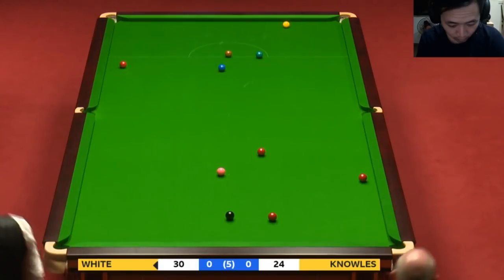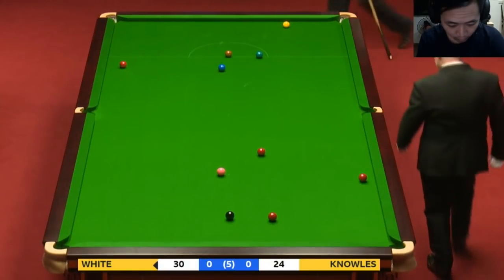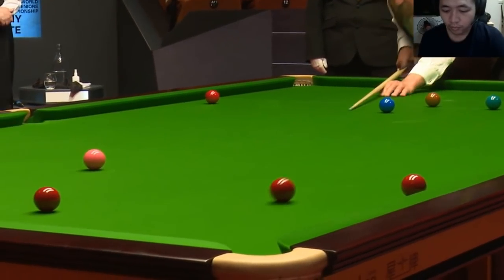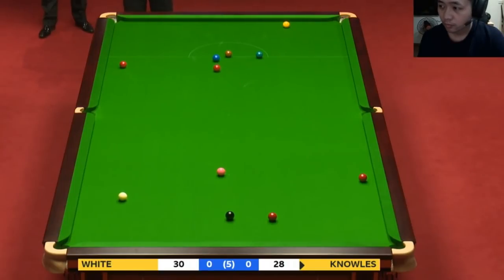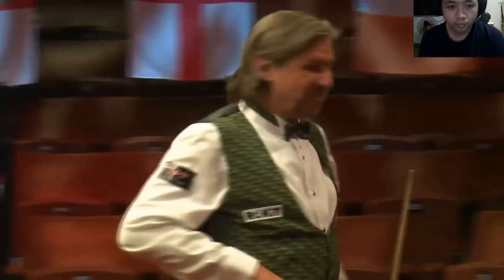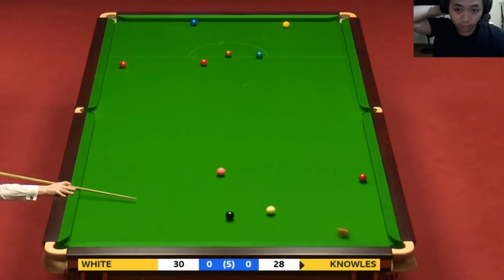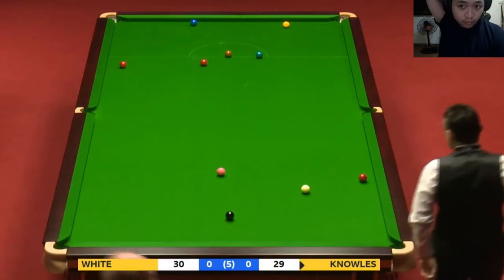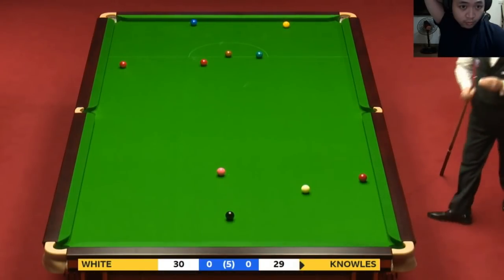Would you believe it? Where's the cue ball gone? He was hoping to get cover with the black but he hasn't, I don't think. Yes — so these four remaining reds with colours will get into snookers as required.